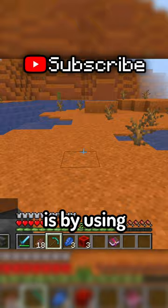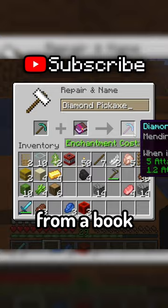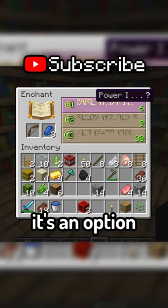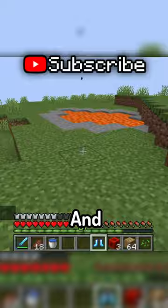Another way to enchant something is by using an anvil. It's used for applying an enchantment from a book onto your item. However, if there's an enchantment that you don't recognize, whether it's an option on the enchanting table or on a book, Google it before applying, because it may turn out to be an upgrade that you don't want, and getting rid of it isn't always possible.